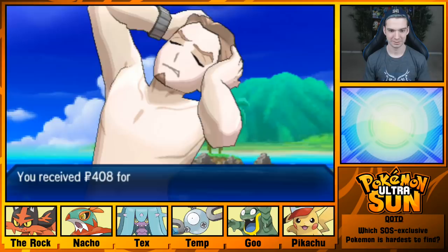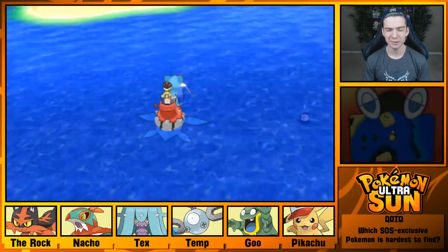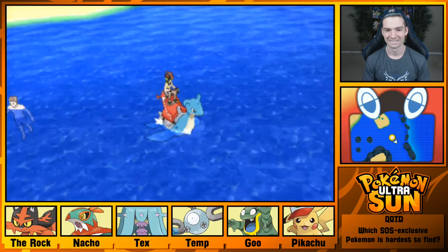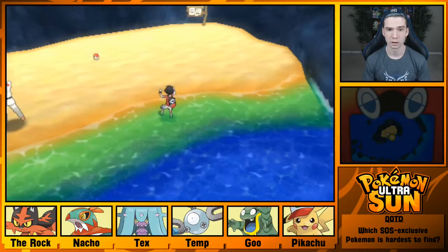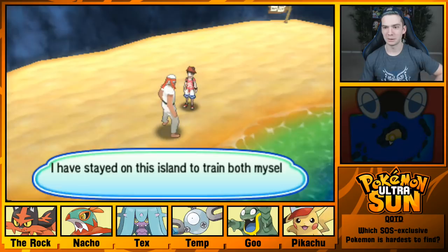I need Mareanie to learn a Water-type move so I can use Waterium-Z. Hopefully it learns a physical one — I know it learns Liquidation at some point, I just don't know if that's a really high level. Pretty sure there's gonna be Rocks here. No? Okay, they got rid of the Rocks — that's not a TM anymore. That's a Pearl String — more money, more problems. Ka-chow! I'll have to figure out where the Rock Slide TM is, because I have no idea.